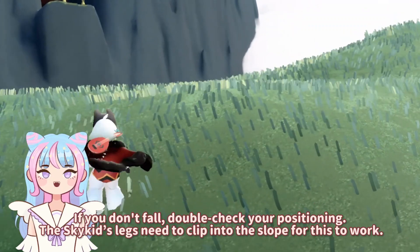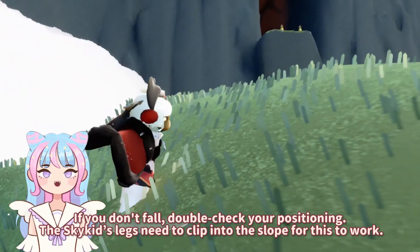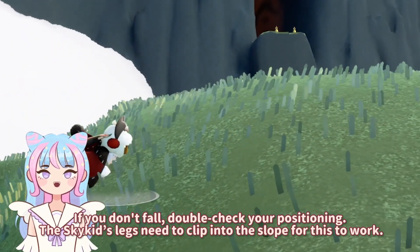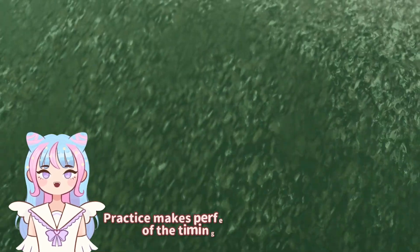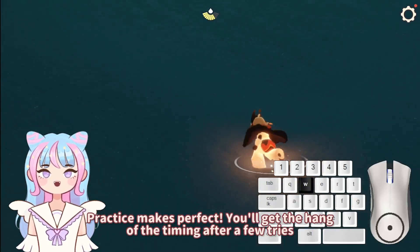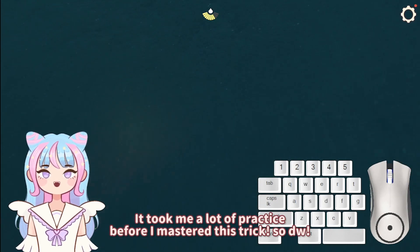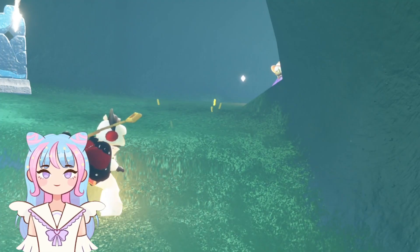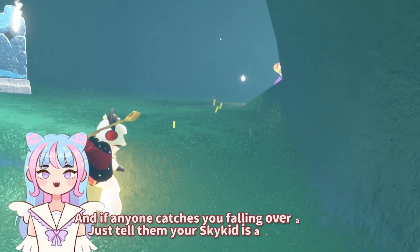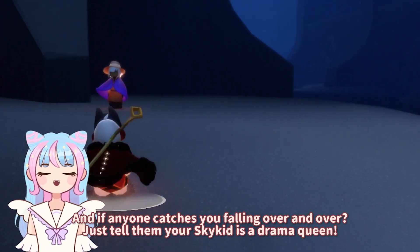If you don't fall, double-check your positioning. The Sky Kid's legs need to clip into the slope for this to work. Practice makes perfect — you'll get the hang of it after a few tries. It took me a lot of practice before I mastered this trick on PC, so don't worry. And if anyone catches you falling over and over, just tell them your Sky Kid is a drama queen.